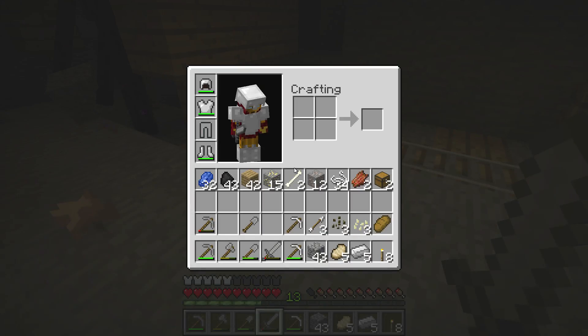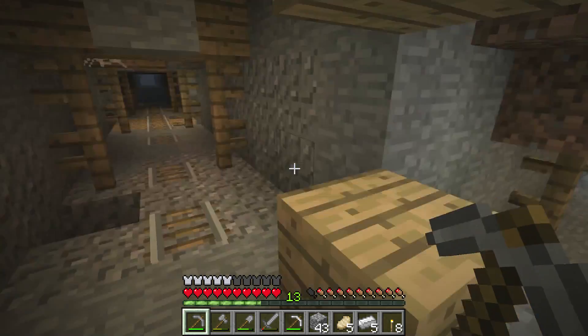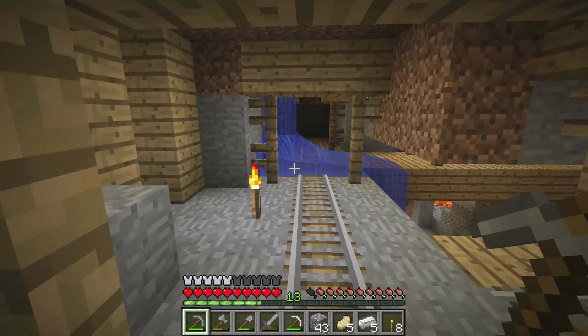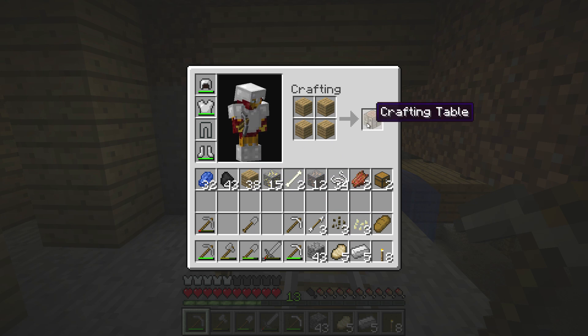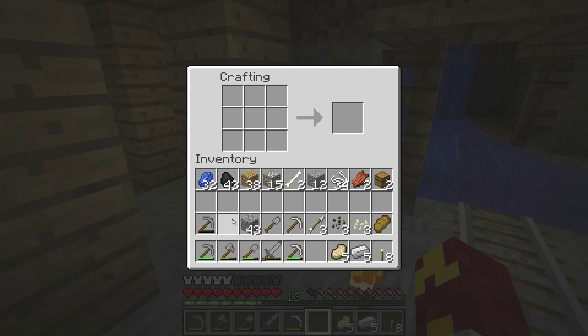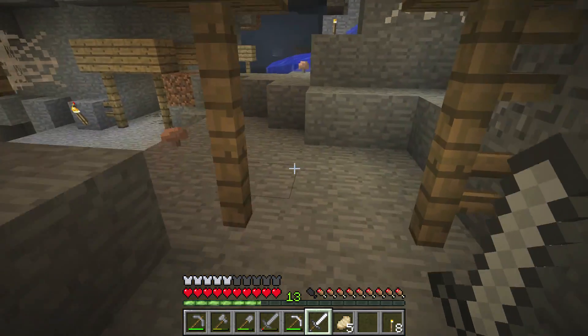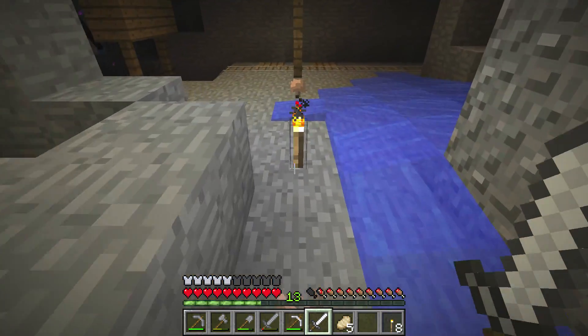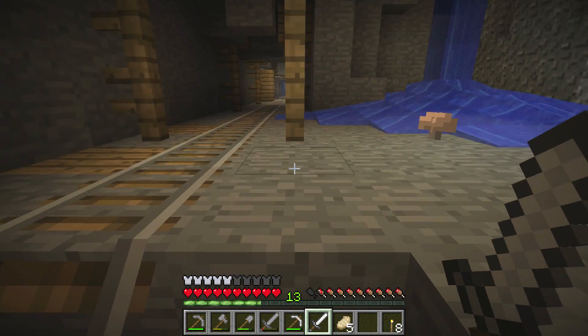I don't want to try to hit the enderman because my sword is almost broke. Actually, I do have five iron — we can go ahead and just make a crafting table down here and make an iron sword. Endermen have a very useful item called ender pearls that drop out of them, and you need those ender pearls to reach the End, so I do want to take every opportunity I can to collect these.